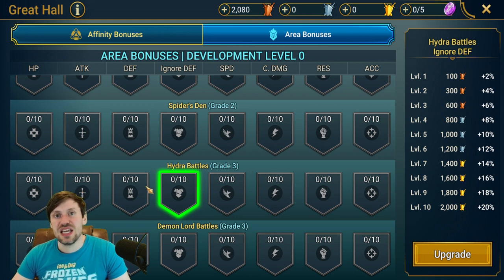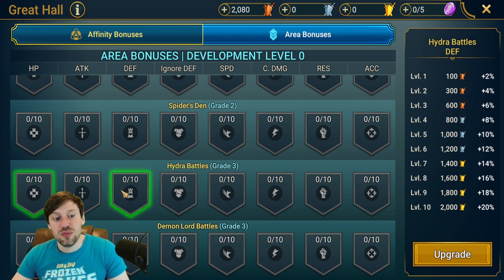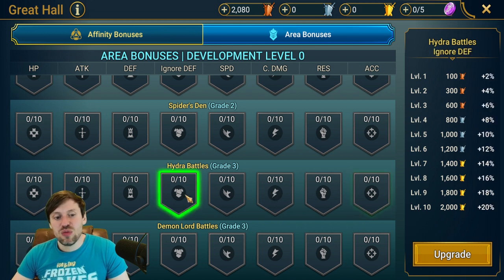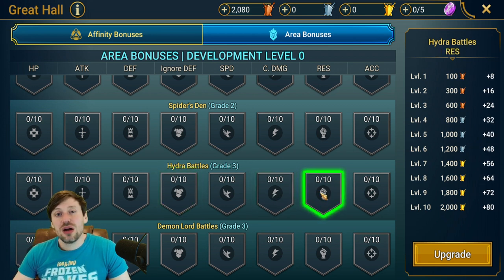If you're early to mid game, I probably wouldn't put too much into Hydra right now — invest later when you can get onto Hard and Brutal. At the moment I can only farm Brutal, but I want to progress into Nightmare, so I'll focus on Defense first, then HP, then damage. I've already got the Resistance and Accuracy I need, so I don't need to invest in those yet. Then I'll work on Ignore Defense to take down hydra heads faster — knocking out a head means it can't damage you and you get bonus damage. Then Crit Damage, then some Resistance to stop the Head of Mischief stealing buffs, then a bit of Accuracy.